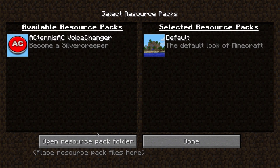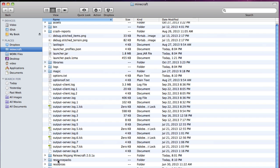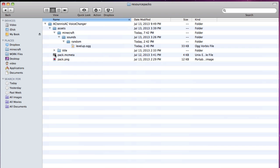If you want to change the audio file to your own voice, you have to install the resource pack, go to the Minecraft folder, then resource packs, and change the level-up sound in the resource pack you downloaded.